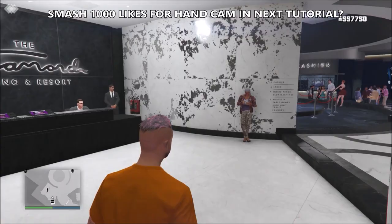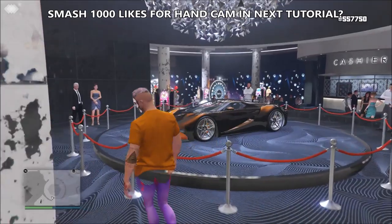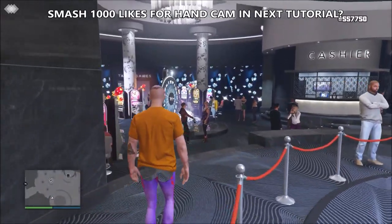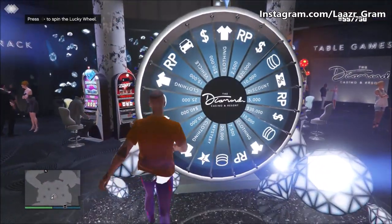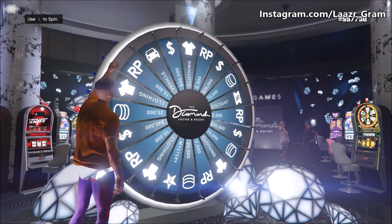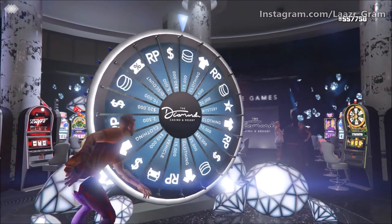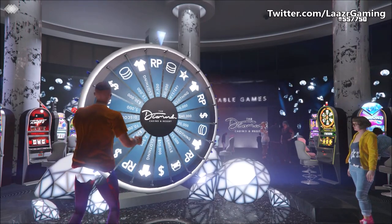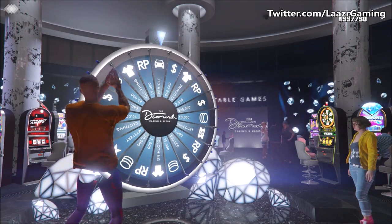The best method to win the podium car every single time is the six second method — you could call it the five and a half to six second method. Start an invite-only session so the podium wheel is at the reset point. Make your way to the podium wheel, press right on the d-pad when prompted in the top left to spin the wheel. From there you have six seconds to spin before it tells you to spin again. Just as it's about to remove you from the podium vehicle, quickly flick your analog stick directly north — upwards — and then downwards.